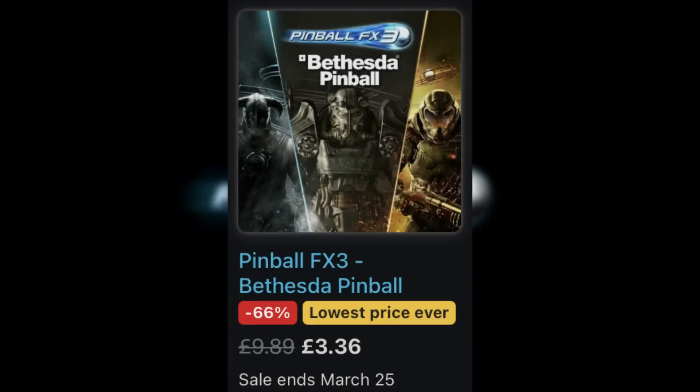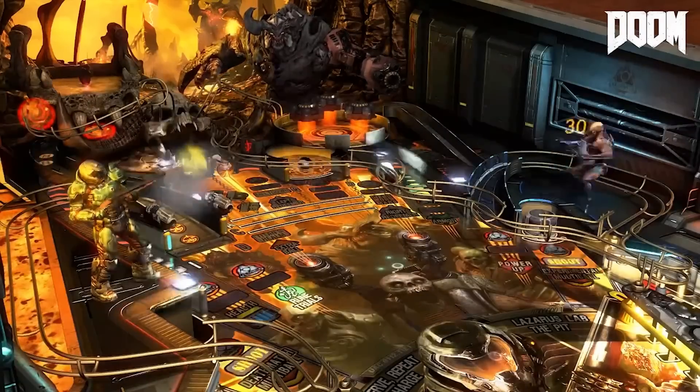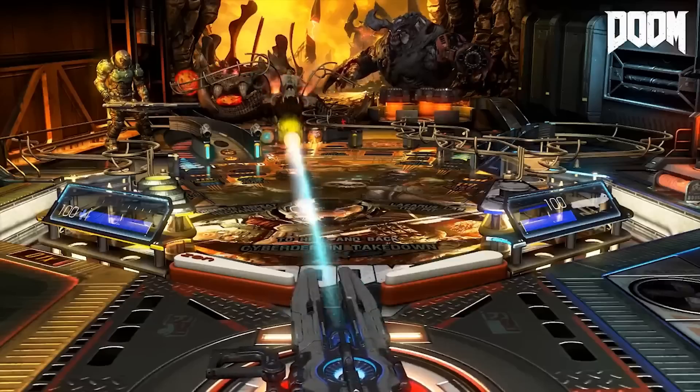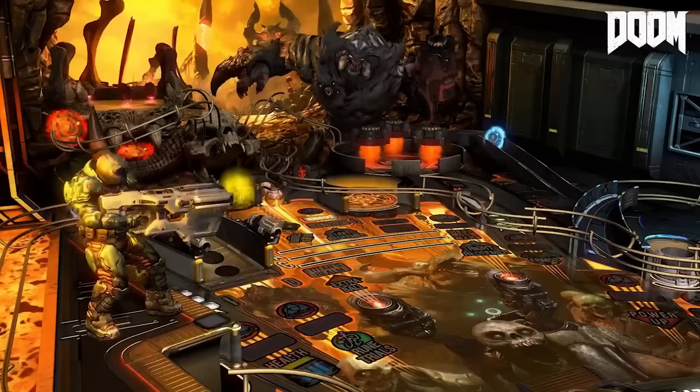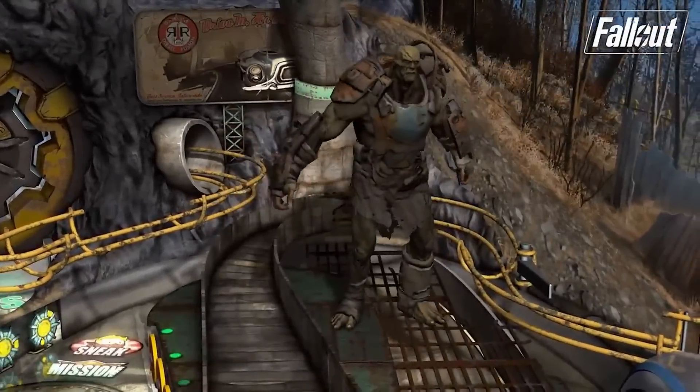Next up, one that I've never mentioned before — and Glenn is a huge fan of these games — it's Pinball FX3, the Bethesda Pinball Bundle, which has the Fallout, Doom, and Skyrim tables. Now, I know this isn't for everyone, but maybe you've never actually considered it. It's only about £3, so it's crazy cheap at the moment at 66% off.